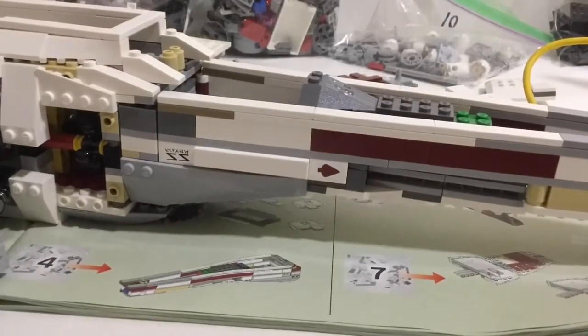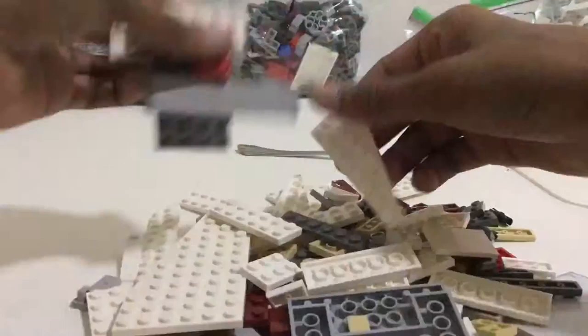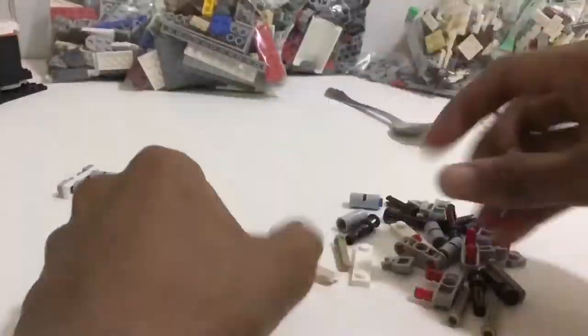For instructions, the only thing I've done in my city instruction-wise — because I have a lot of MOCs, which stands for my own creation, done from my head using just my own pieces — so I don't have instructions for those. What I've decided to do is add a piece and take a picture, basically work backwards. So if there's a car, I take off the roof and the tires, figure out how to remake it, then put one piece down, take a picture, and then another piece, take another picture — kind of like stop motion — and then I make myself instructions.